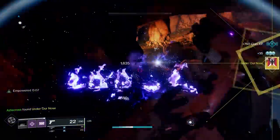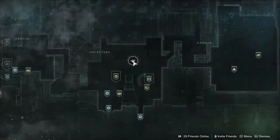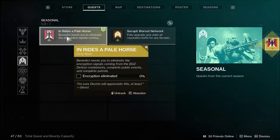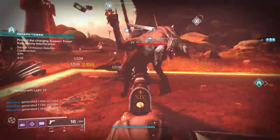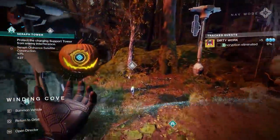After you've done this, the next step brings us to visiting Benedict at the Tower — back in the annex area, past the Drifter. Benedict wants us to go to the EDZ, defeat combatants, complete public events, and complete patrols. The fastest way to do all of this is to have a fireteam jump from public event to public event, complete them heroically, and simultaneously cycle out patrols. You can even split your fireteam where some members do patrols while the rest complete public events.